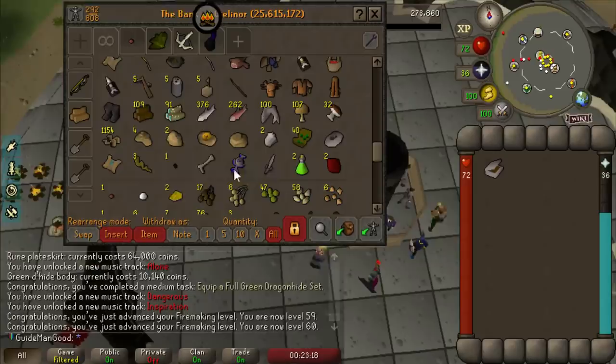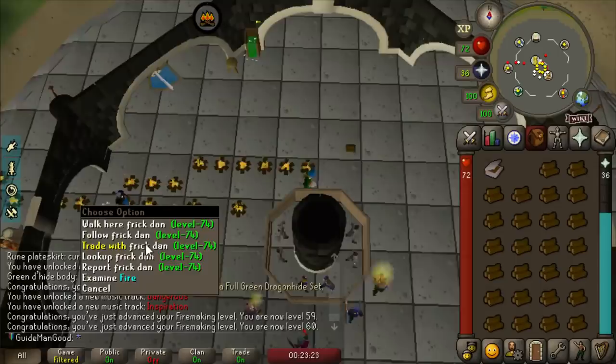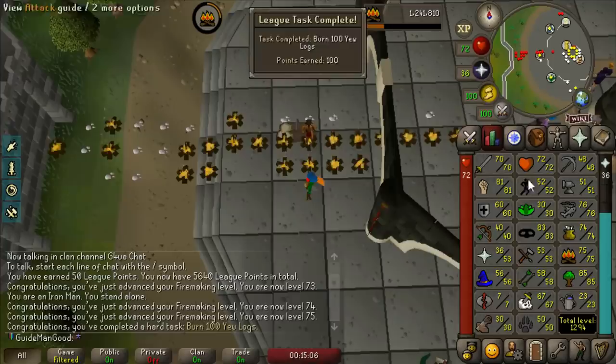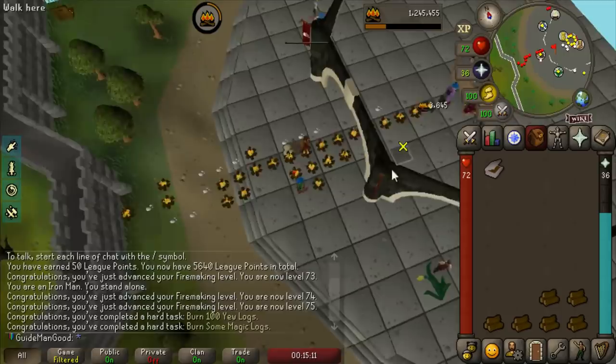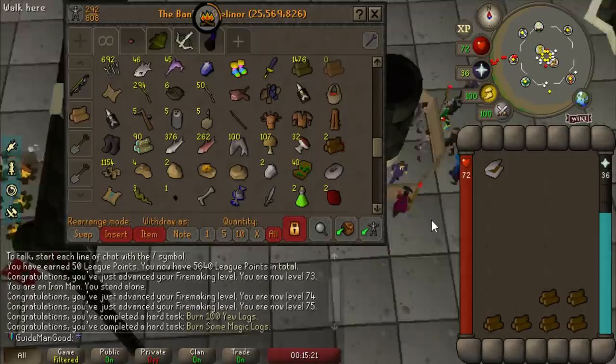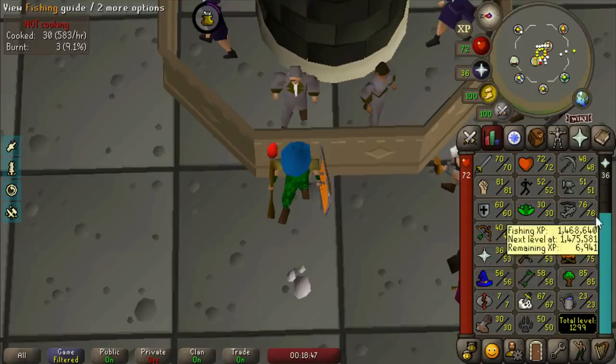We've hit 60 Firemaking which means we can finally start burning these yew logs, which I cut specifically for the task of burning 100 of them. There's the task - burn 100 yew logs. I also burned a lot of willow logs to hit 75 Firemaking so we could burn some magic logs for another 100 points - 200 points out of the way. Also cooked all the food in the bank and hit 79 Cooking.